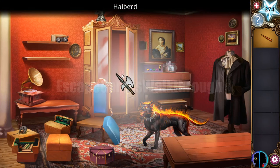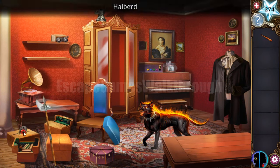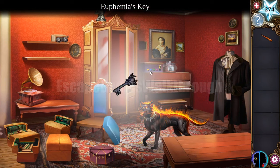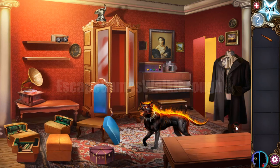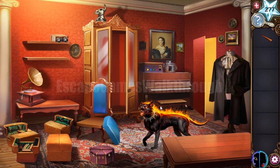We've opened this cabinet to get the halberd and use it to break this lock. We've got the key, insert it here, and open the secret passage to escape from this room — going further to meet Otto. If this video helped you, please don't forget to leave likes and subscribe. Going to the final chapter.